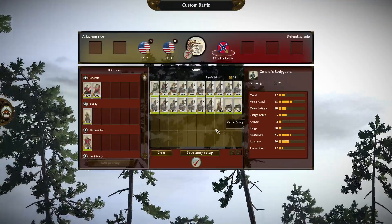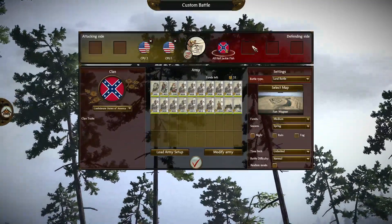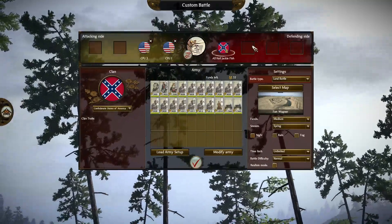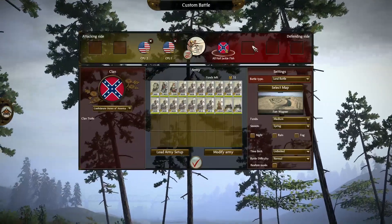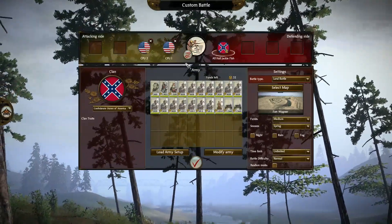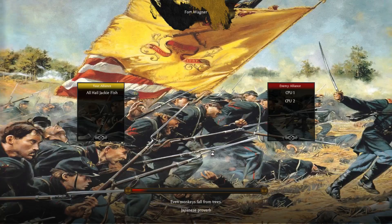We're going to jump into a custom battle versus the AI on a really cool custom map. If you want to skip to the battle, feel free to click the annotation. I'm going to be going through the armies and some of the cool looking custom units. When we load it up, while I'm waiting for them to march, there's a bit of distance between where the enemy deploys and where the defenders deploy, so we can use that time to look at the armies and check them out.